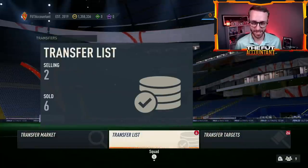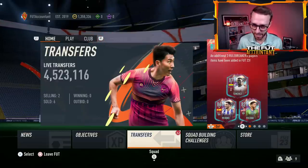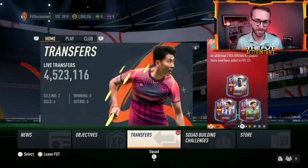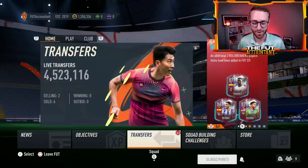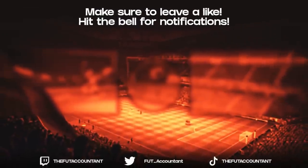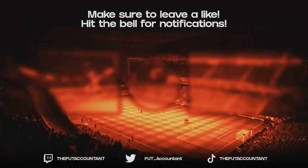Big day ahead today on Monday. Get ready for that hero pack. Stock some cards in the club if you need to and get ready to make some coins — it's going to be a fun one. We're going to do it all live on stream at Twitch.tv slash Foot Accountant, link down below in the description. It's been Nate, the Foot Accountant. Catch you guys later. Peace out.